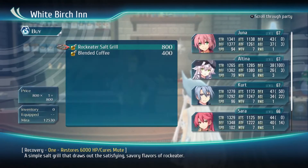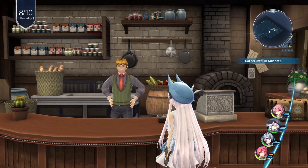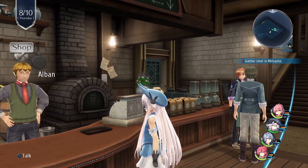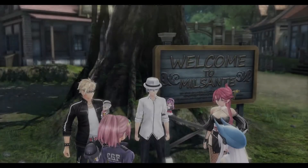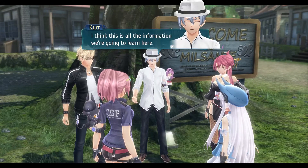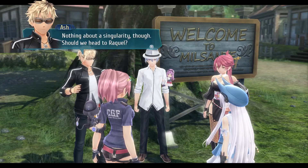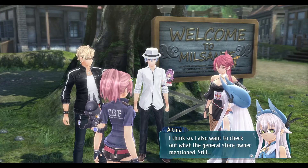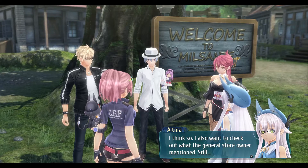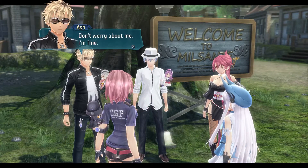What do you have for sale? I'm gonna buy this, because you get it — you'd be able to get a unique costume for Ash apparently. I think this is all the information we're going to learn here. I'm glad we've learned that Sydney and the others are safe, but nothing about the singularity though. Should we head to Recool? I think so. I also want to check out what the general store owner mentioned. Ash, are you okay? Don't worry about me — I'm fine.